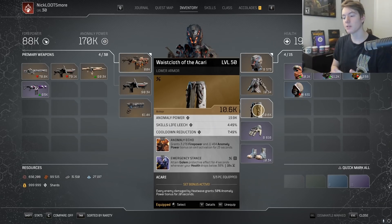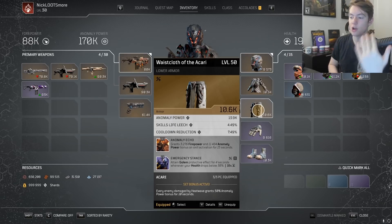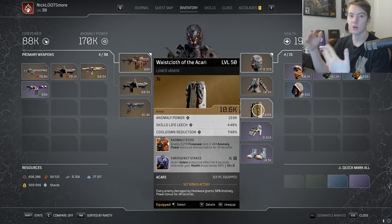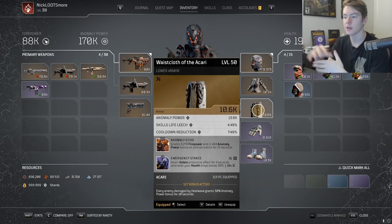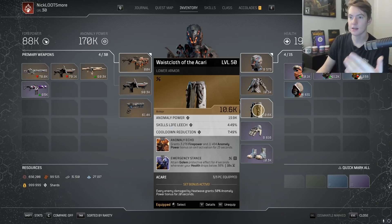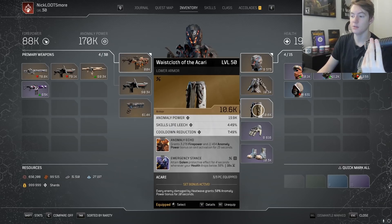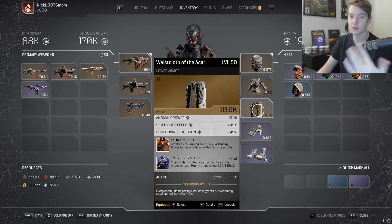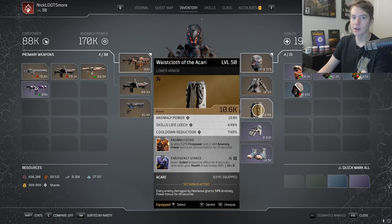So if you wanted to, you could just not use Anomaly Echo and instead use Heat Wave inflicts weakness — your overall damage isn't going to suffer that hard. Your extra percent Anomaly Power does scale off your base Anomaly Power so it'll be affected a bit, but not by an absolute ton because Anomaly Echo doesn't stack as far as I'm aware, so you only get 11k pretty much all the time. I kept Anomaly Echo for damage, but if you want survivability you could just keep the weakness mod.